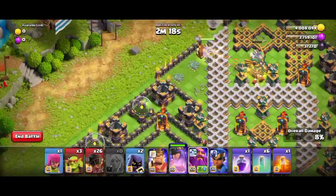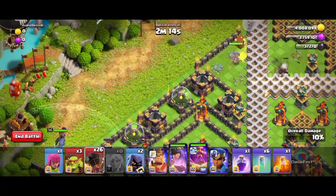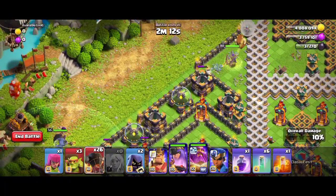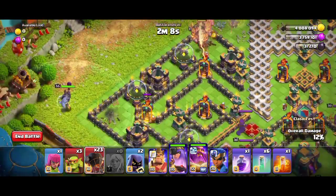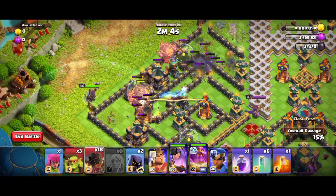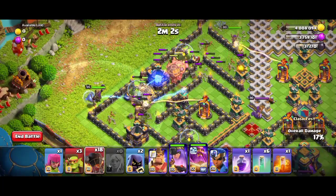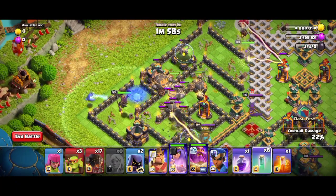After that, we can use the Grand Warden on the top left corner of the base on air mode. Now you can use three balloons on both sides and two balloons and one another, and take out these inferno towers.